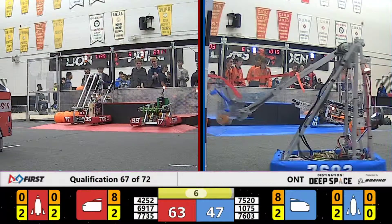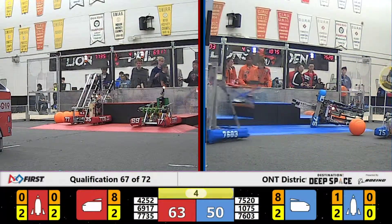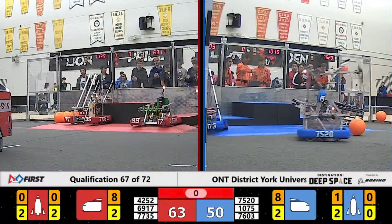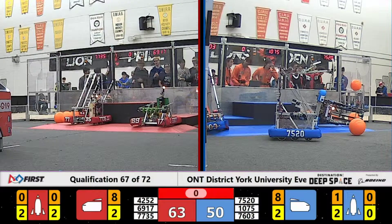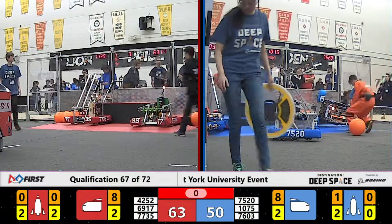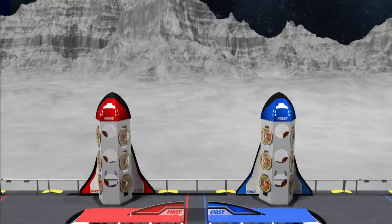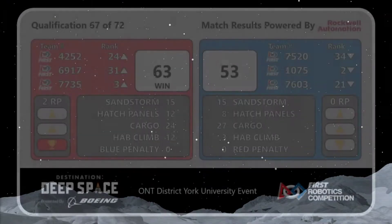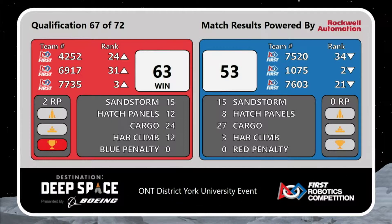Red Alliance happy with what they have. Blue Alliance last-second scores from 76-03 — cargo in the rocket ship. Three seconds left. One. And that's that match. Final results: Red Alliance with the victory, 63-53. 1075 dropping out to second place, 77-35 up into third. Qualification: 64-53.